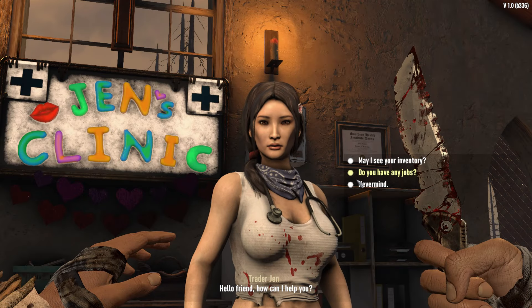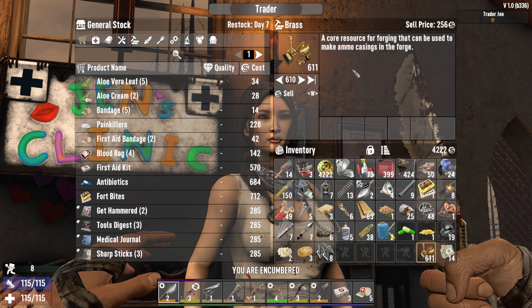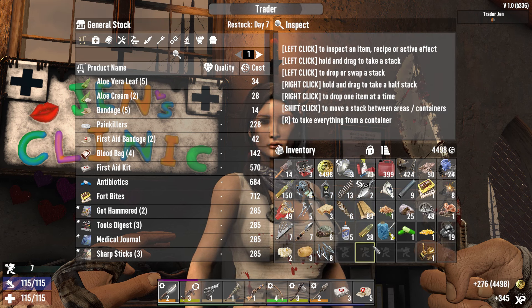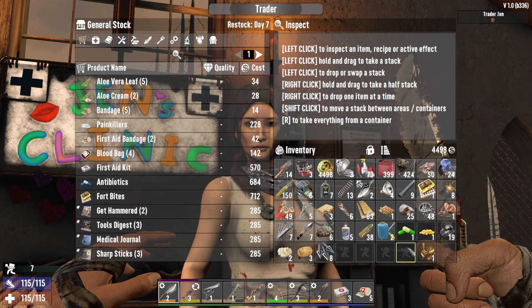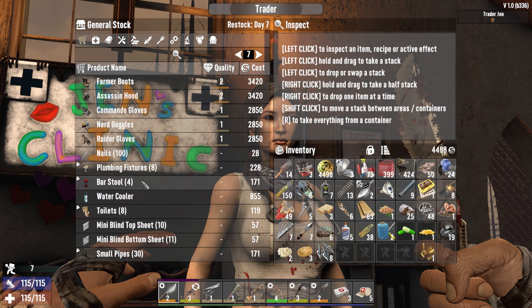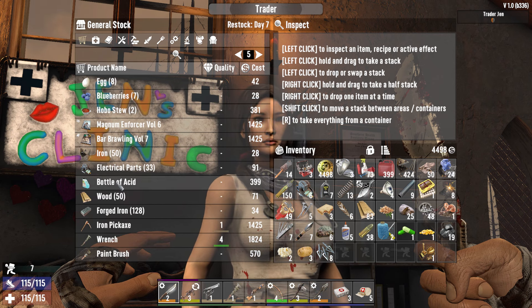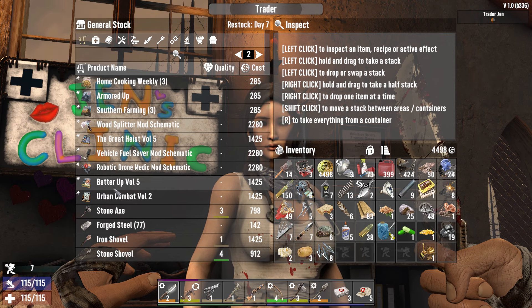Anything else I kind of want to keep really. What is she selling? Does she have any tires? Raider Gloves at 2,800. Tires, tires — anybody got tires? Damn. No tires. Thanks for the business. Stay safe out there.